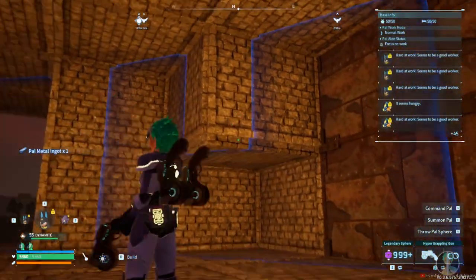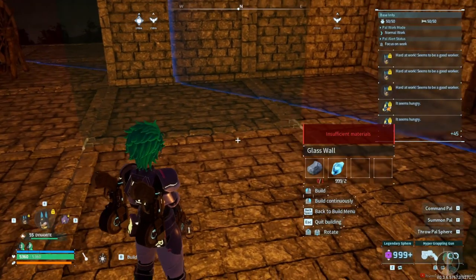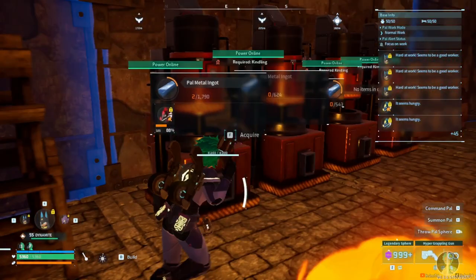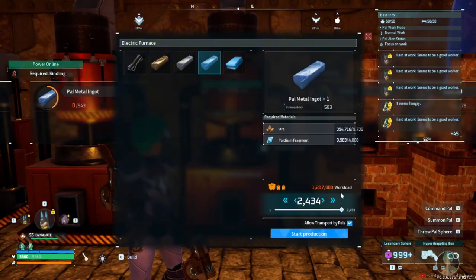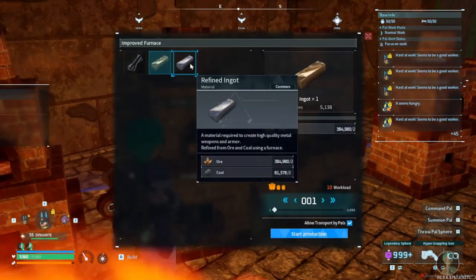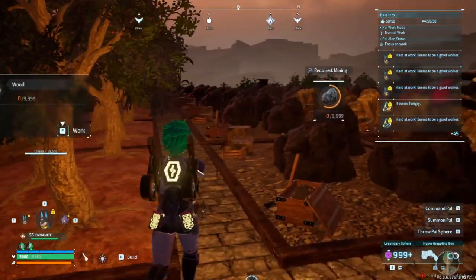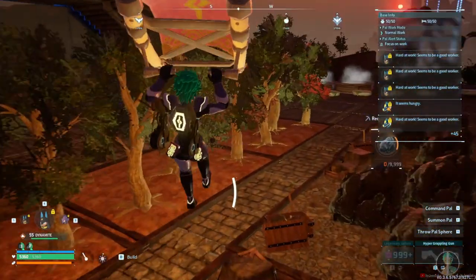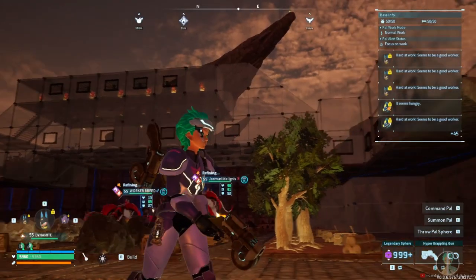I need to block this part off again. I can't believe it wasn't like this before. Over here we have a lot of stuff, so I'm not gonna be destroying this base until it's actually fully finished. I'm gonna smelt more ingots so we can finish making the palladium ingots and complete the spheres. This whole thing was a big giant mining facility — trees and a mining facility for the pals.